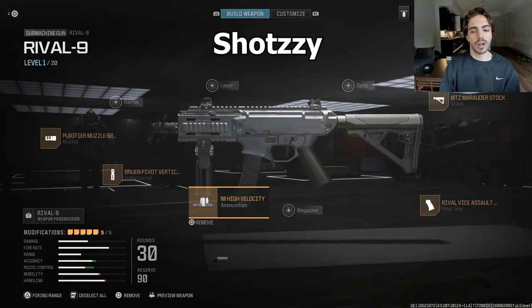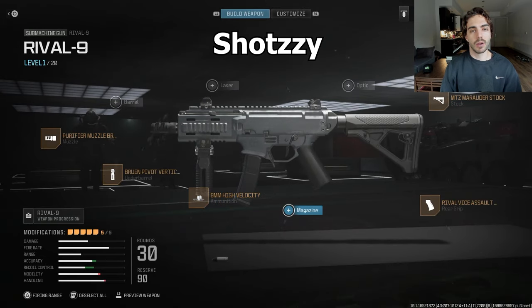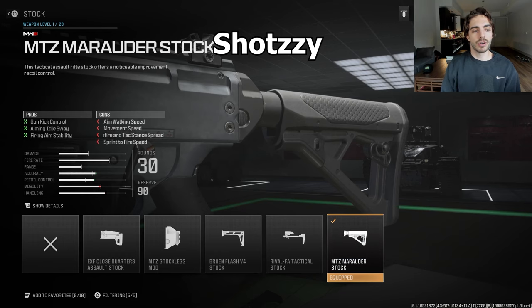Shotzi also uses the High Velocity Ammunition. This is a trade-off — you can either run the 40-round mag or the high velocity depending on what you want, since the gun burns through ammo so quickly. Then the Rival Vice Assault Grip, which is basically required on this weapon for gun kick control, and the MTZ Marauder Stock for additional gun kick control. That is Shotzi's Rival Nine class.